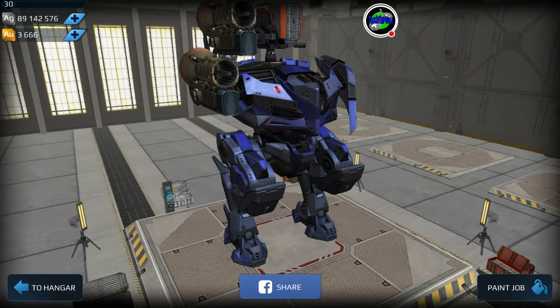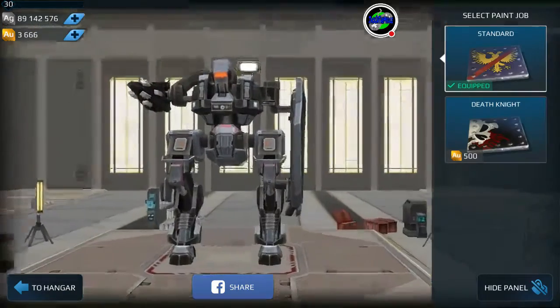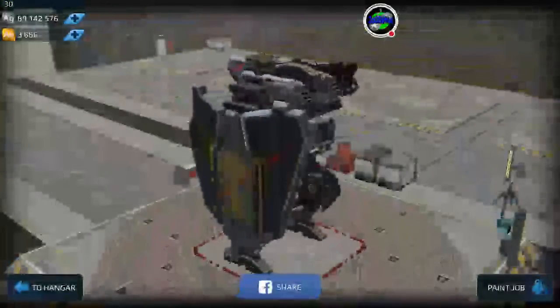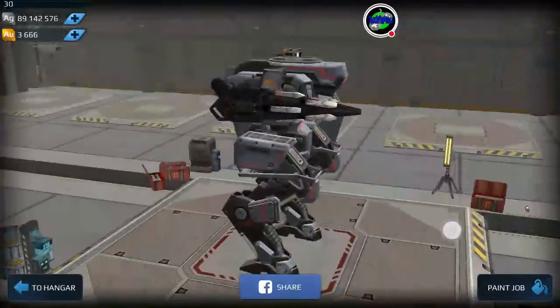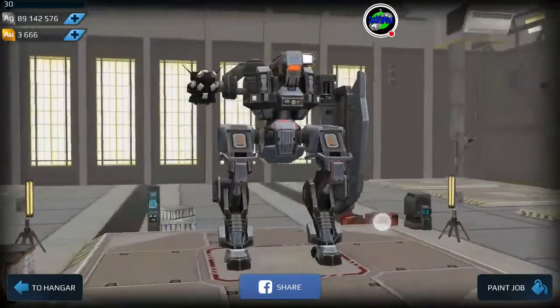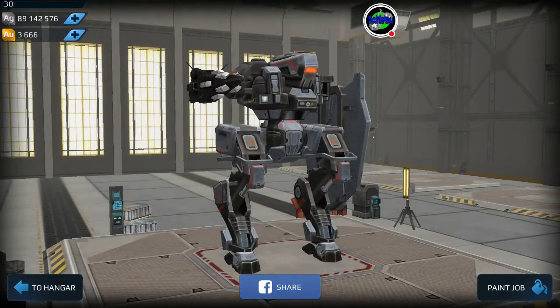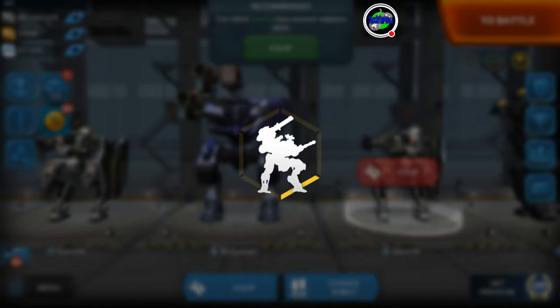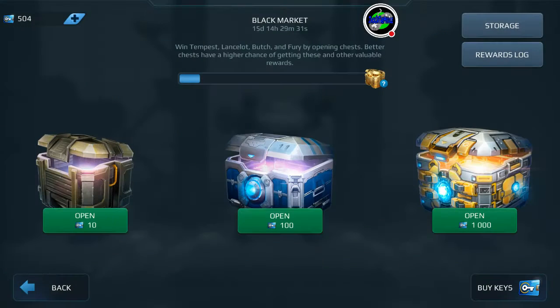Now I only open silver chests. We're going to open a few silver chests today. I've never had the good fortune of opening gold chests yet, but we might do that in the future. I have one Aphid and one Gareth here on screen — from the silver chest, I actually won those. So we're going to go ahead and jump into the chests right now.